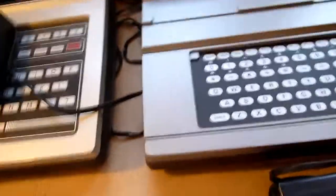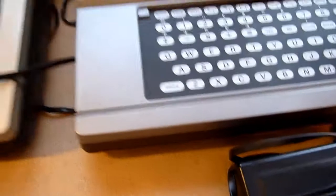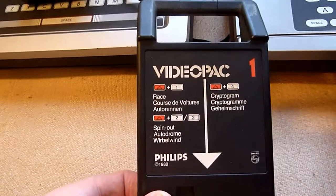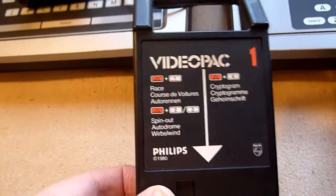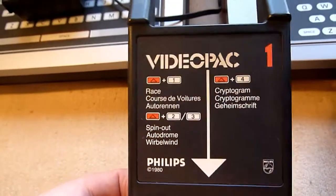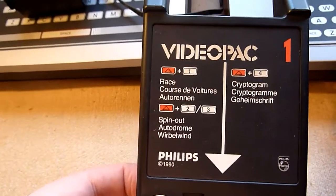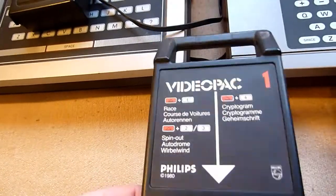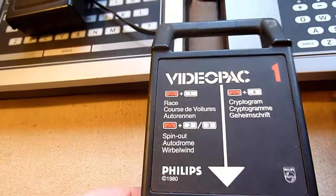Speaking of the games — some are boxed, some aren't. This is video pack number one. It has three games on it. The race games are acceptable. The code breaking game you don't need, but it's the first module, so maybe it's interesting for you.